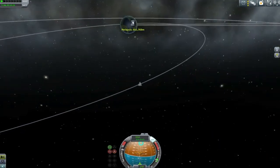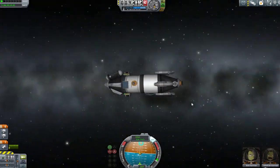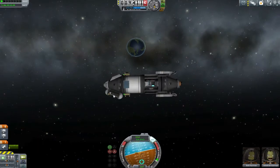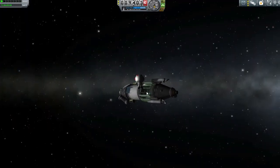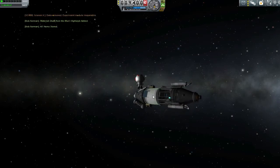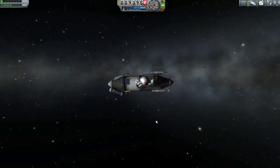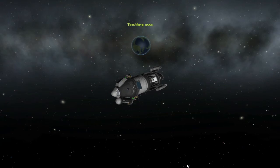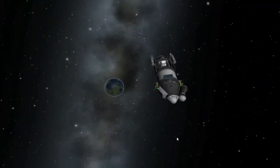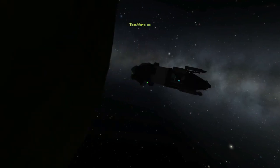Then we perform a burn to get back to Kerbin. Make sure your ejection angle is going completely retrograde to the orbit of the moon - the moon travels to the right on its orbital circle, so I want to leave to the left, slowing myself down from the moon's orbital speed so we fall back toward Kerbin. I was a little bit off - less than a million kilometers, I call that a little bit off. This vessel only has two parachutes and quite a lot of mass, so if any aerobraking is needed we risk blowing things up, including Bob. So Bob goes EVA to collect all scientific data and deposit it into Jeb's capsule, the most likely to survive.